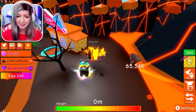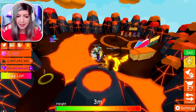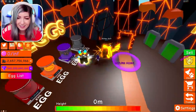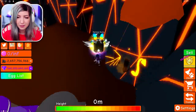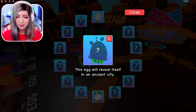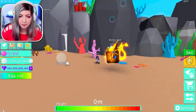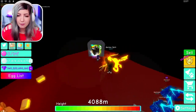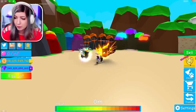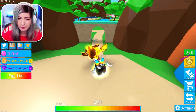This is actually way harder than last year's. You didn't read all the instructions, did you? One of them is pretty straightforward — 'this egg will reveal itself in an ancient city.' That's clearly in Atlantis. I'm going to find the Atlantis egg. Is Atlantis an ancient city? I think so. I am annoyed — I can't even find my second egg. I was so good at this last year.